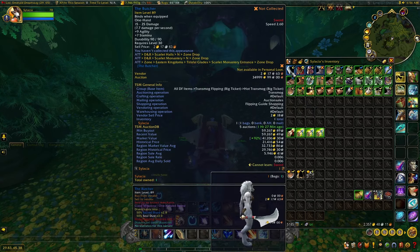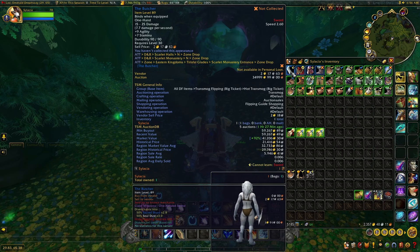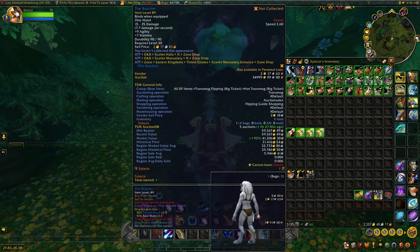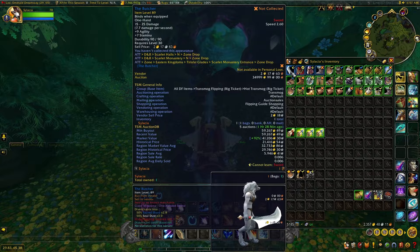And lastly, we have the Butcher. This is a really nice looking sword — it's a unique appearance, which really helps with driving up the price and desirability. It has a very high value on my realm: 59,000 gold, and a region value of 30,000 to 40,000 gold. This is a really nice find as well — I was very hyped when this dropped.